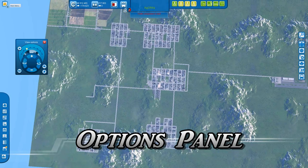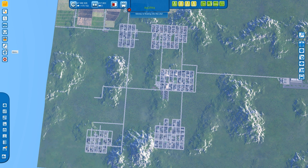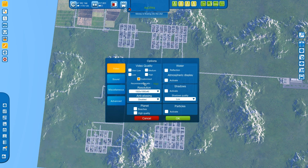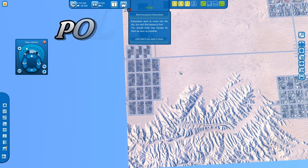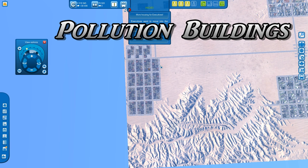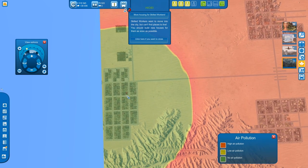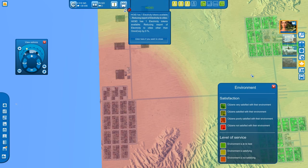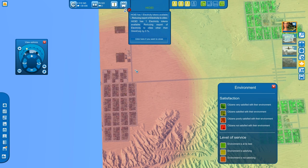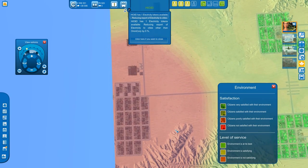Options panel: instead of going through the menu and clicking options, you can directly push F1 — great for quickly changing graphics, sound, and other settings. Pollution buildings: in general they generate high amounts of local contamination. Looking at the environment and air pollution, there's high contamination here because of the heavy industry. It's pretty high — checking environment, it says environment is not satisfactory and it's very red.